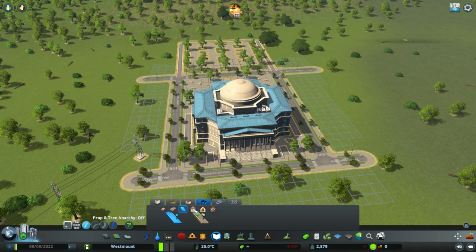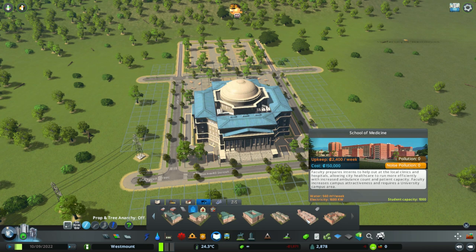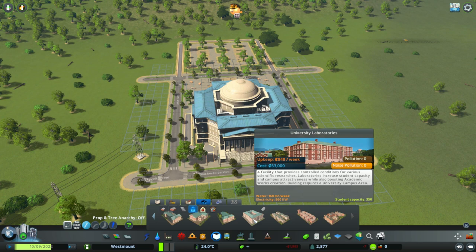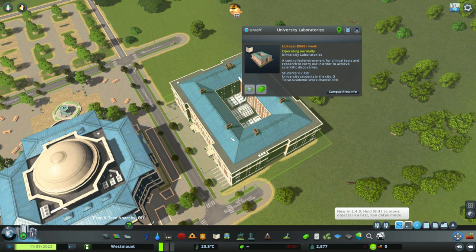Let's have a look at some of our faculty buildings. Because normally faculties - the stuff that you're not necessarily learning in - all the other bits and bobs. School of Science, School of Medicine, School of Law. University Laboratories - it says it helps control conditions. That sounds good, let's get one of those in here. What a nice building.